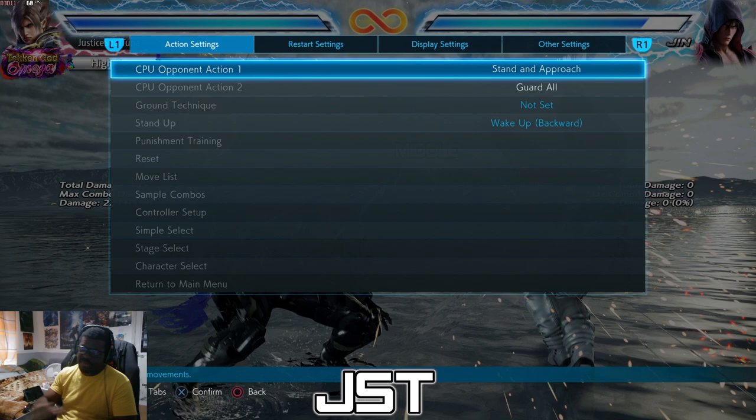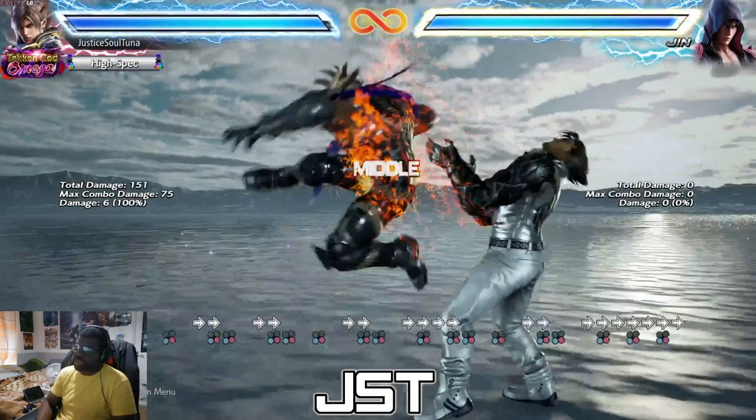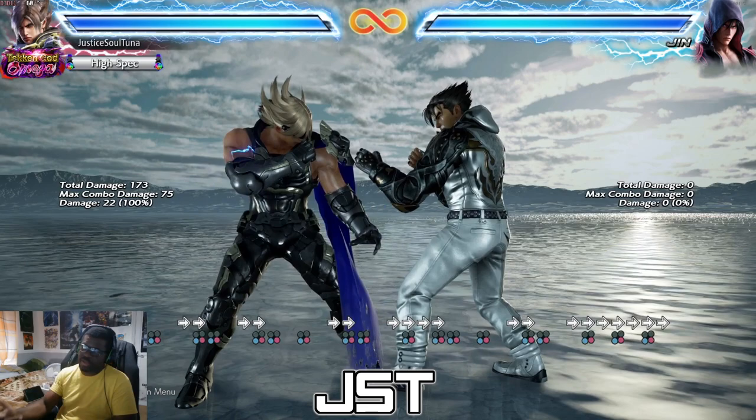If you time it for the first part it's not going to work — you have to time it for the second hit of the kick, which is when he makes the noise and the spark comes out. The third method, if you're on controller with vibration on, is when you do send 3+4 you'll feel a vibration on the second hit — that's when you time your forward forward forward 3+4.